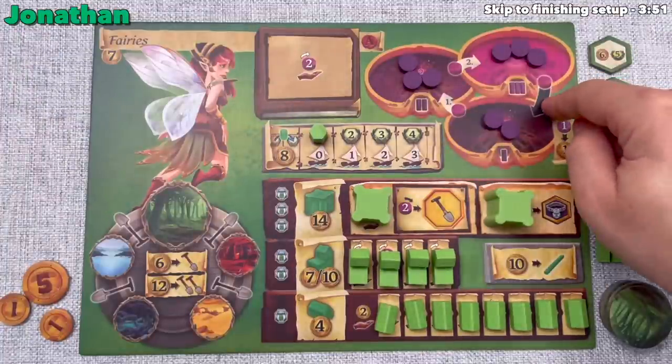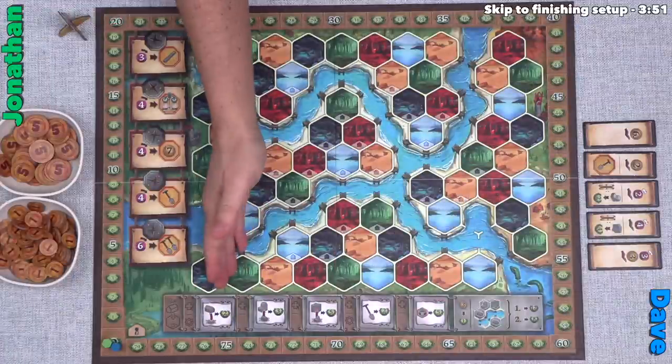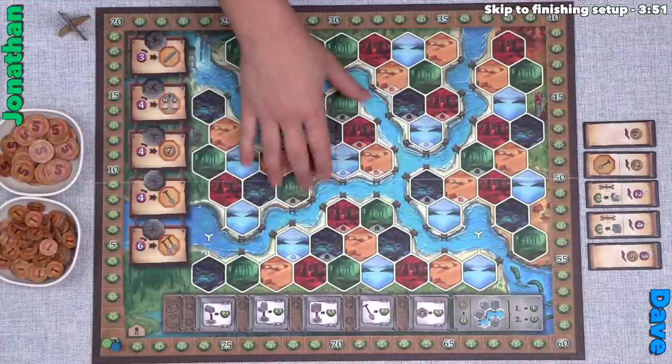Power is a resource we keep in mind along with money, which we use to build essentially everything. We'll play through five rounds, and then whoever has the most points wins. We'll explain how all of this works while we're actually playing.